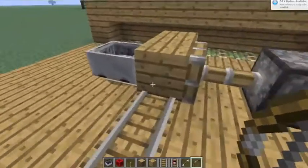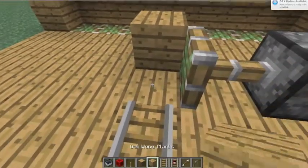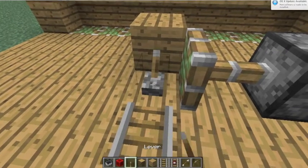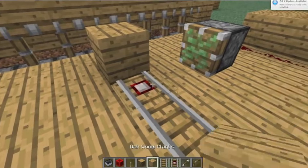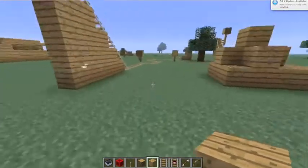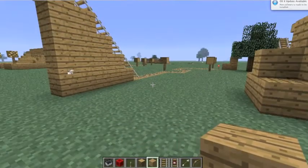As you can see, I have a piston here that pushed away the detector rail, so this is almost all automatic, except for this last part because I couldn't figure out how to make it fully automatic. I guess I will show you the redstone for some of them.